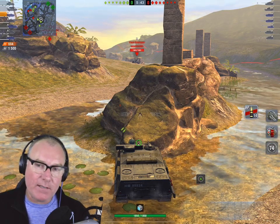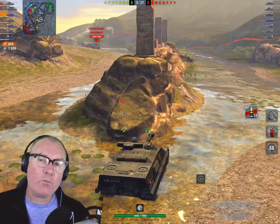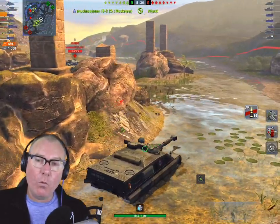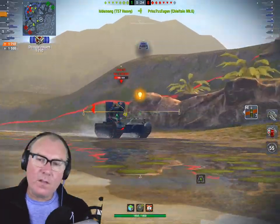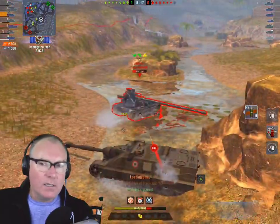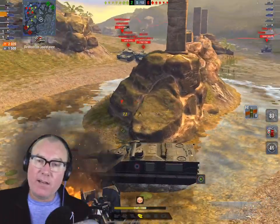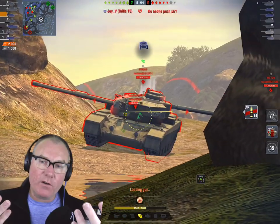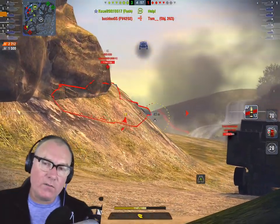It's a tank that's been buffed and buffed again, and I felt it was strong already. I don't know that it really needed the resources devoted to getting an auto loader working. They tried it with an auto loader way before it was ever released and pulled it because they thought it was too strong. It's one of those things that's just too tough to balance — having a two-shot auto loader is so difficult because you're basically looking at nearly 1300 damage in the Foch's two shells.